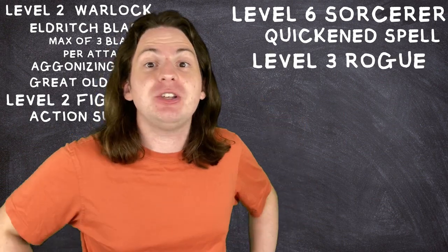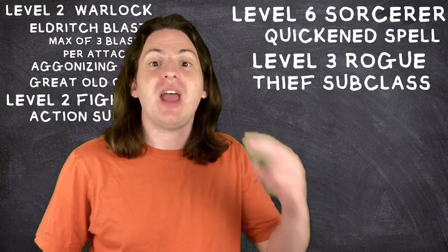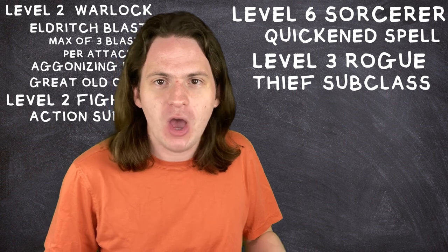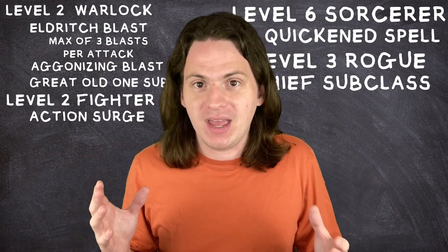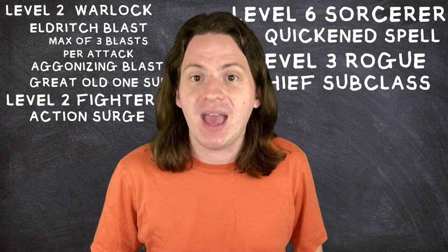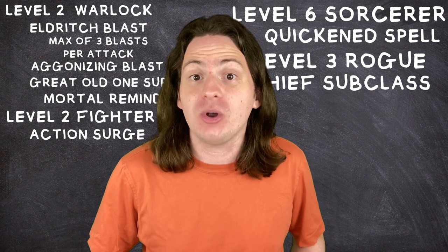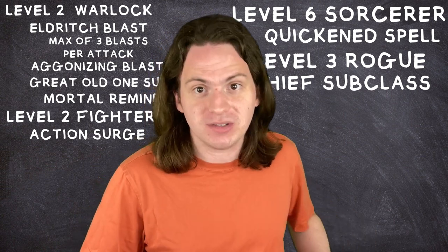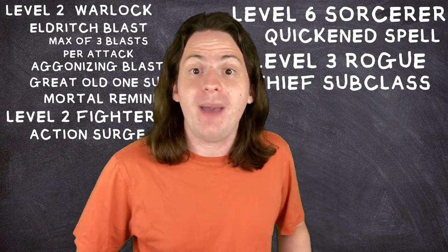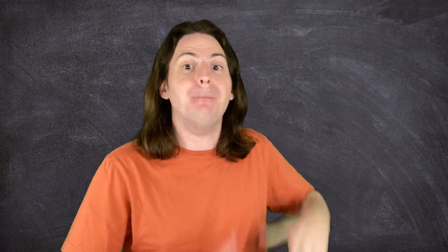If you take three levels in Rogue and choose the Thief subclass, and you have at least six Sorcery Points, then you can cast Eldritch Blast two more times with each of your bonus actions for a grand total of 12 blasts, each one dealing probably around 10 damage per hit. If you choose the Great Old One as your Warlock subclass, you get a feature called Mortal Reminder, which makes it so that whenever you land a critical hit, that creature and anyone around them is frightened until the end of their next turn — meaning they can't get any closer to your squishy casters. Since Eldritch Blast has a 1 in 20 chance of being a critical hit, if you do the math, you have a 45% chance of at least one of those 12 blasts being a critical hit — meaning you can mow down enemies with an Eldritch machine gun and terrify the ones that are left.